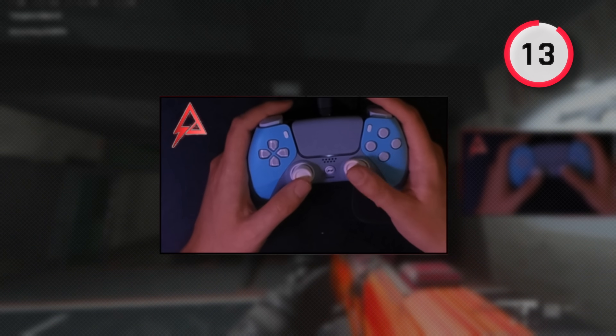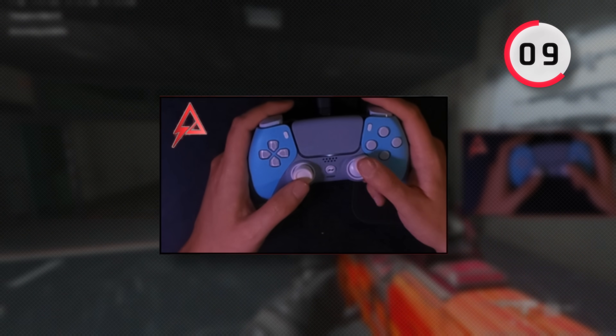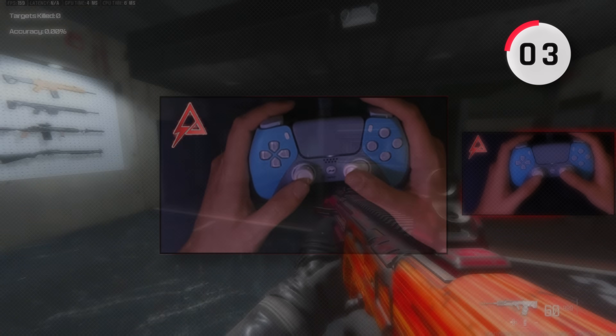For the first 15 seconds, I simply rotate my thumb around in circles in both directions. I'm just trying to loosen up my thumb and go through the full range of motion of the analog stick. I also move it up and down and side to side as well to help get warmed up.